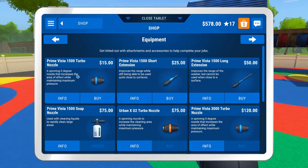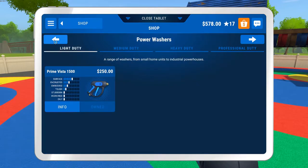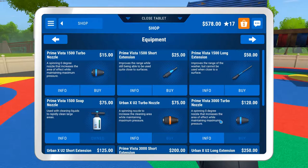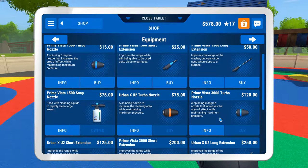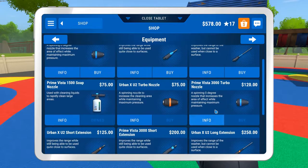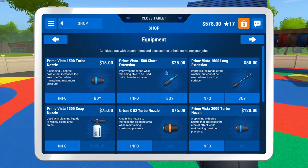We've got the Prima Vista 1500, which is the starter power washer. The equipment we can buy includes a short extension, a long extension, our soap, and a turbo nozzle - though I'm going to wait on that one. The turbo nozzle is for the 3000 and we have the 1500. So the only things we can buy are the short extension - let's buy that, it's only $25.